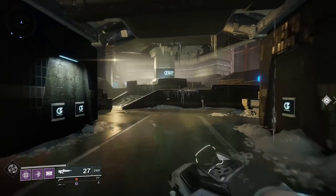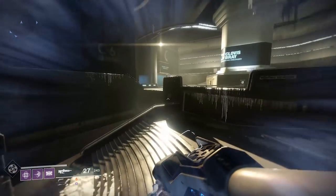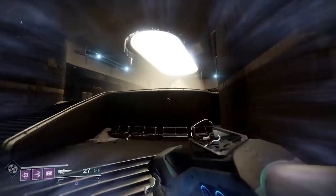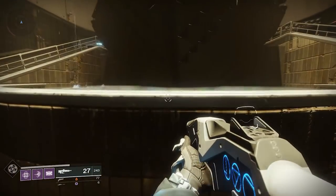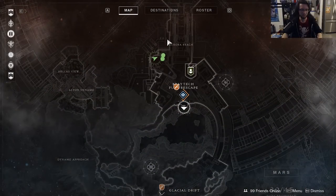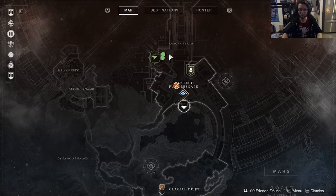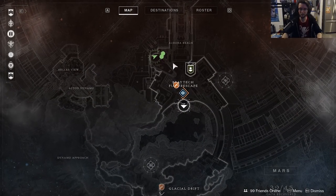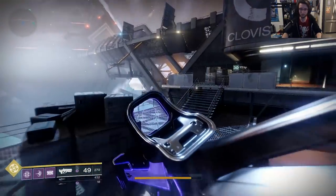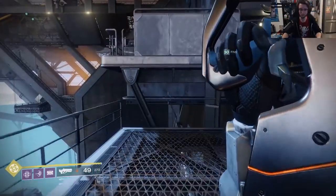Head into Aurora Reach. In order to get there, just go to Anna Bray and then keep heading north. The next room — the one with the statue of the Rasputin chamber — should have one just sitting there. That's number 26. Before you go into the doorway that leads into the main Rasputin section, go to the metal stairs on the left side. Under those stairs will be number 27 on a railing.